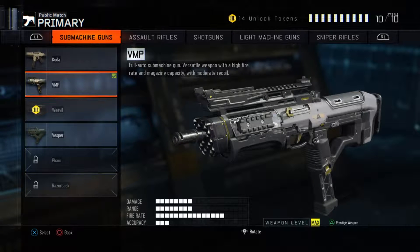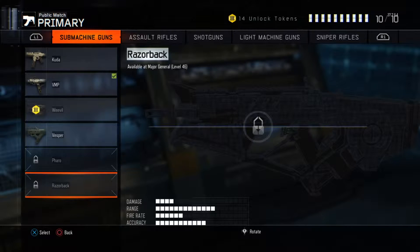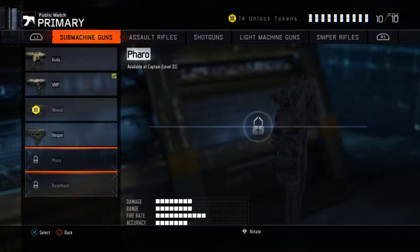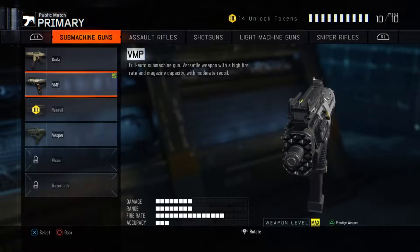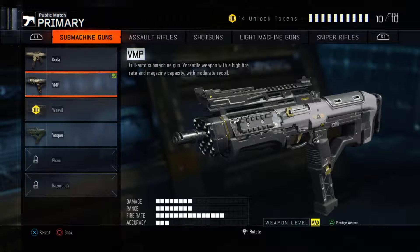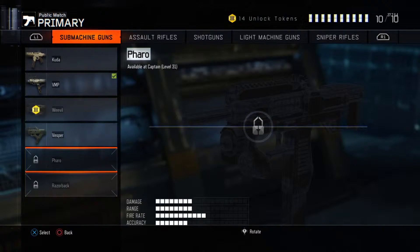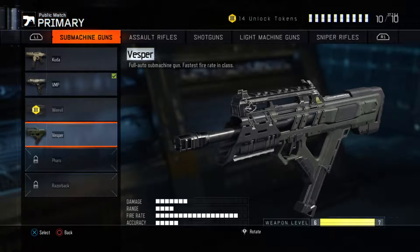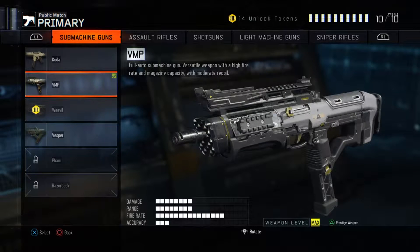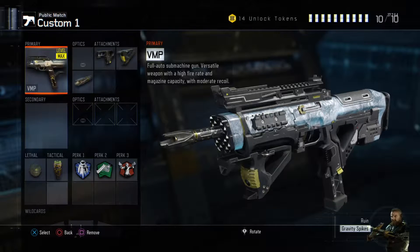My number one favorite is the VMP, and yes I know there's the Razorback — this is just a powerful beast. I'm not using it because I can't, or I wouldn't even use it for the class setup even if I did have it unlocked. It just mows down people and it's got a higher fire rate, it's a really good gun. That's why I picked the VMP over the Razorback — Razorback is tied with the VMP, but the Vesper is pretty good too. I just choose the VMP for today.